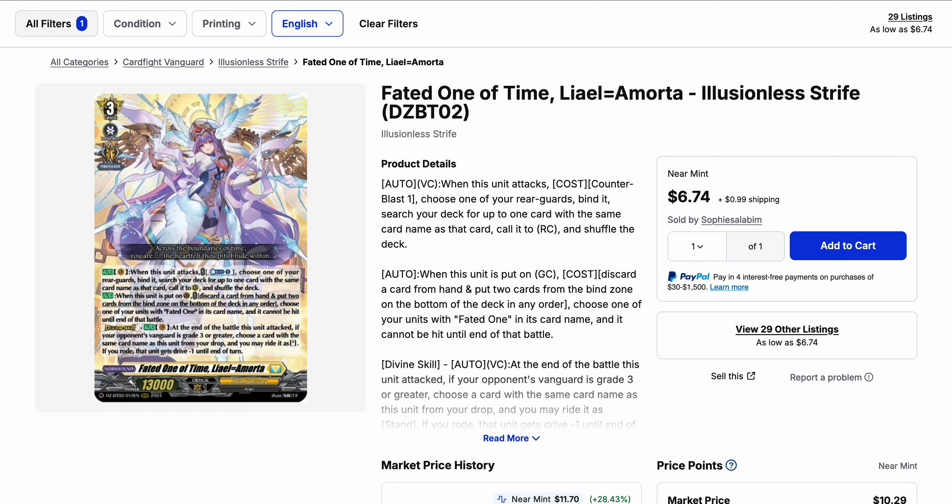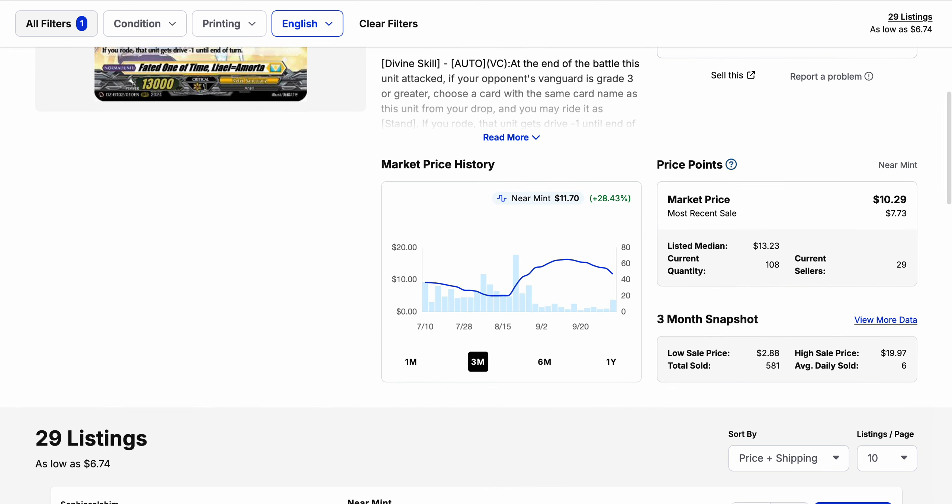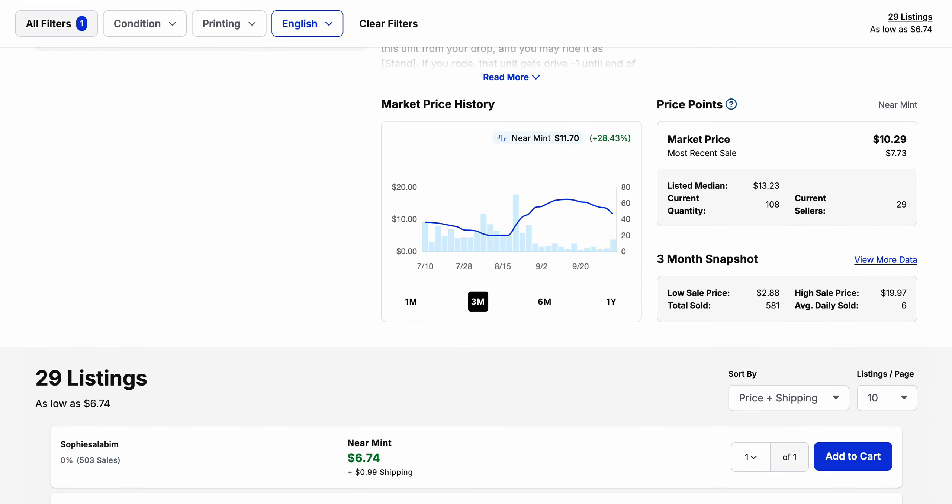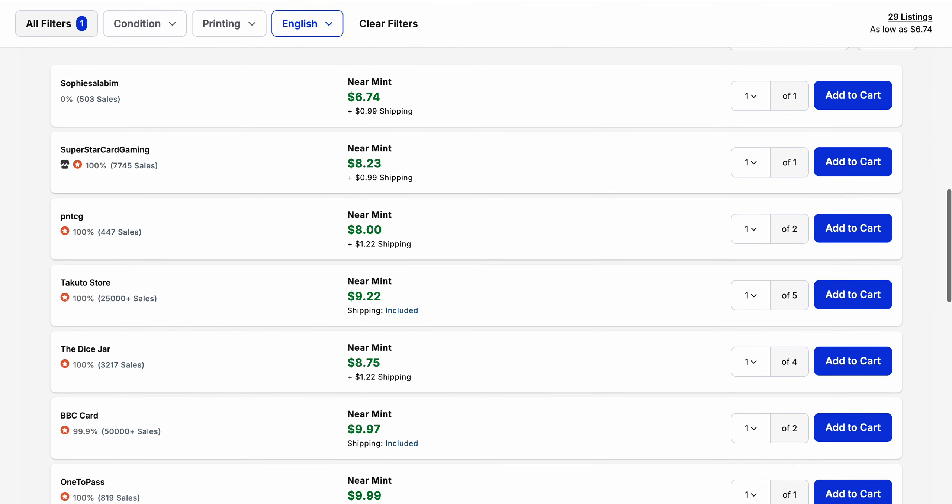Leo Amorta saw a massive drop-off after the hype train it got before the reveal of its new support. Now that we have the new reveal of Gabueltas, which some players are considering using with Leo Amorta, I wanted to revisit where this card is at. Divine Set 2 in general is seeing a lot of gains on its triple rares. Leo Amorta's triple rare has 29 listings, the number of sales has decreased over the last month, and the market price is back on a decline — but overall much higher than before at $10.29. There are listings currently at $8 or under.